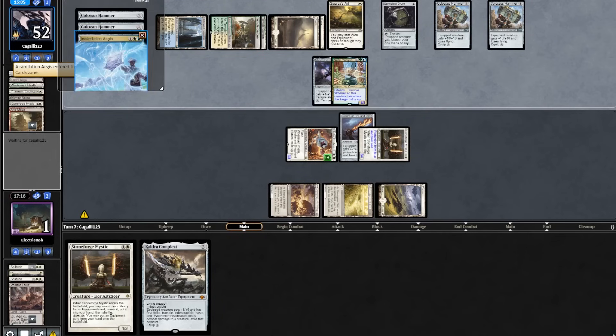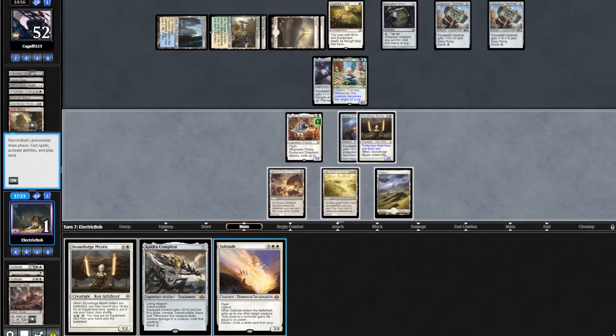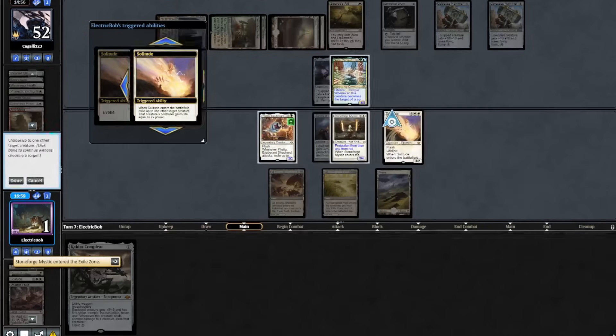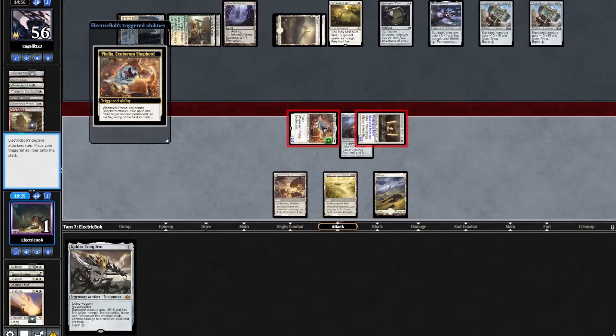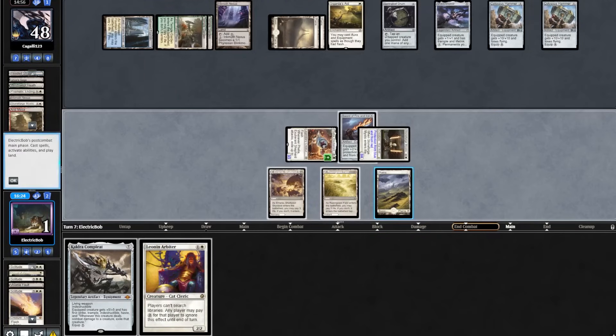We topdeck a Solitude — this just can't get any better. We'll Solitude, getting rid of the Nadu. They reveal an Inkmoth putting it into play. Go to combat, attack in, exile nothing. Sword triggers — shoot the opponent for 2 and find Leonin Arbiter. Play that out and pass. They play out Simulation Agus, exiling our Filia, then play a land and animate Inkmoth, attacking in for infect.